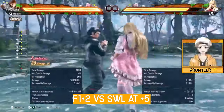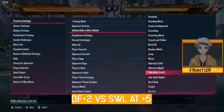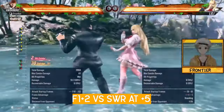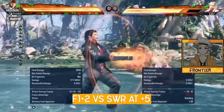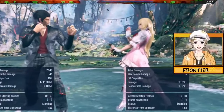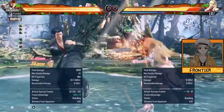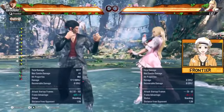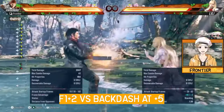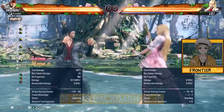Against sidewalk left, F1+2 whiffs — and that's probably the only option the opponent would have to avoid the scenario. Sidewalk right still gets beat. So sidewalk right has a little bit of an asterisk depending on the range when it hits, but you can still gamble on it. Against backdash, F1+2 continues to cover that scenario where DF+2 isn't.